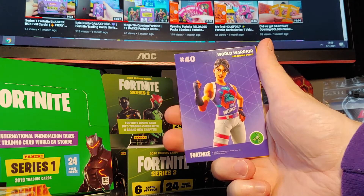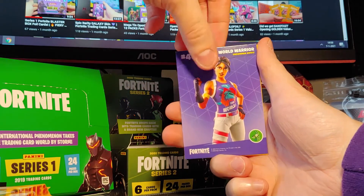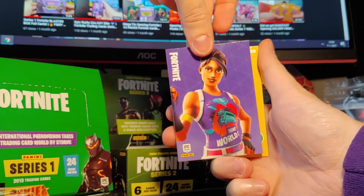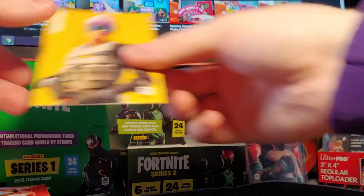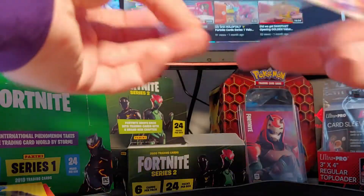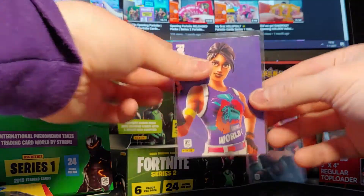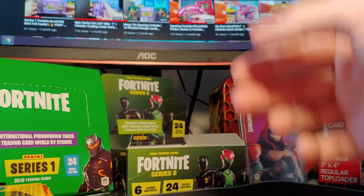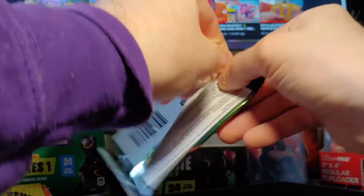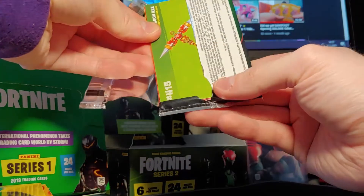If you have one of those cards and you just want to get rid of it, send them to me — World Warrior, Crusher, Wonder. Imagine this would be a Holofoil — and Bracer. I'm going to sleeve the World Warrior because it's one of my favorite cards in this set. We have one Optichrome, so that's insane. But I'd still love one extra Holofoil or a Legendary, to be honest.